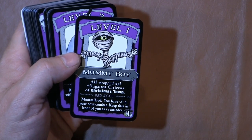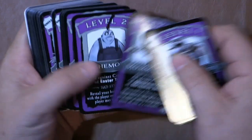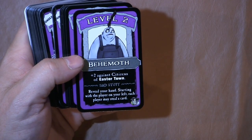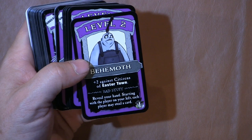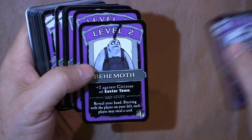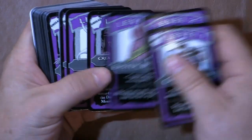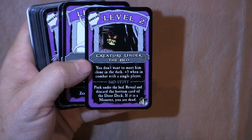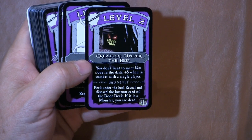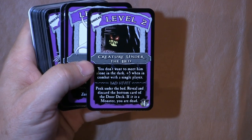Jewel Finkelstein Mummy Boy, all wrapped up — plus three against Citizens of Christmas Town. Bad stuff: you're mummified, you have minus five in your next combat; keep this card in front of you as a reminder. Then we have the Behemoth, who gets plus two against Citizens of Easter Town. Bad stuff: reveal your hand — starting with the player on your left, each player may steal a card.